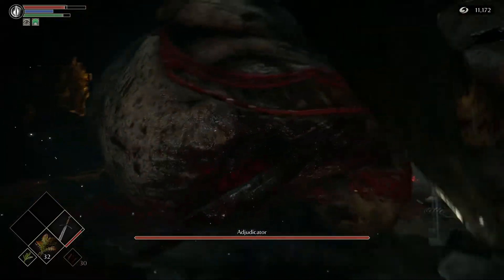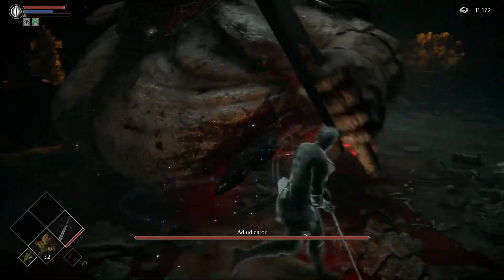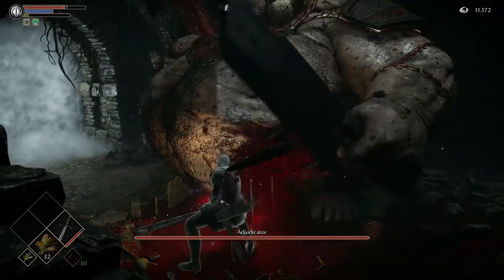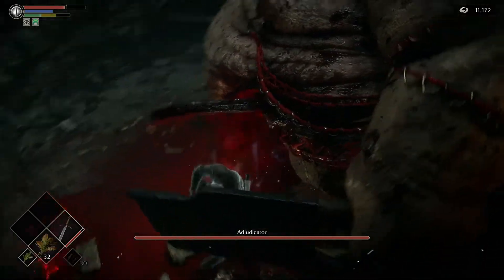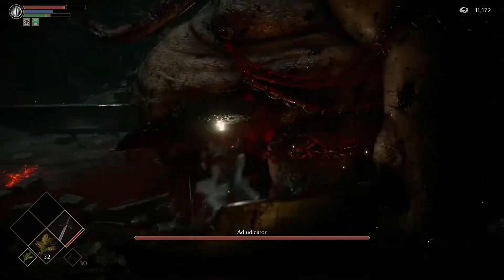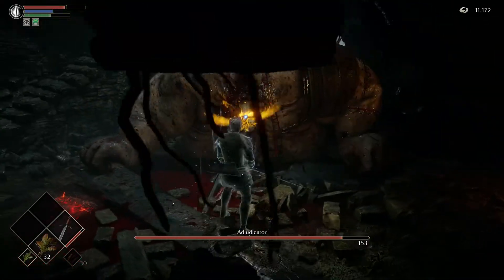From here on out, just keep whacking at this bleeding spot. We're not doing a huge amount of damage but the point is you want to keep whacking at this little bleeding spot until the boss falls over. You can lock on if you're having trouble hitting it, but I don't think it makes too much of a difference. Do be careful because if we get tapped we might die in one shot.